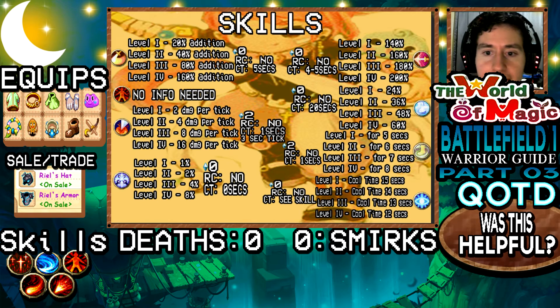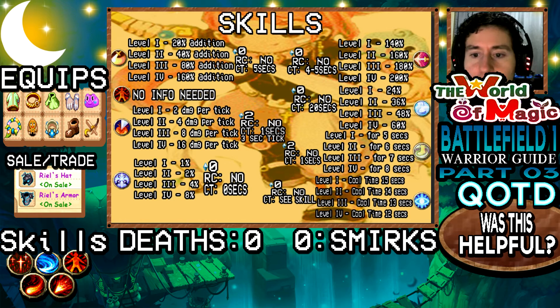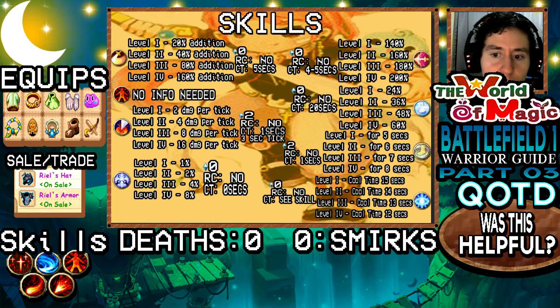Bull Rush is a really good support skill. Level one gives a 24% speed boost, level two 36%, level three 48%, and level four 60% — but level four is not yet implemented. It requires no rage crystals, no casting time, and has a 20-second cooldown. Keep that in mind when fighting mages, since mages can freeze you.